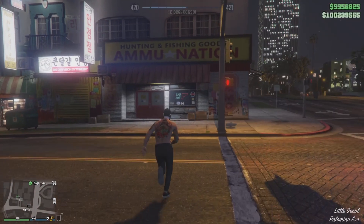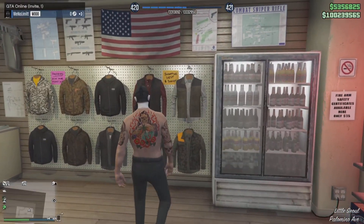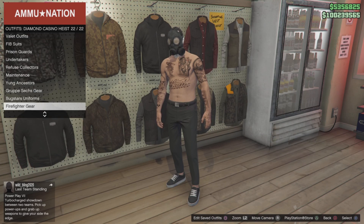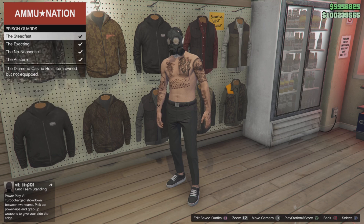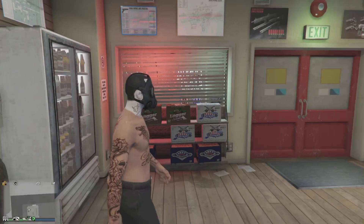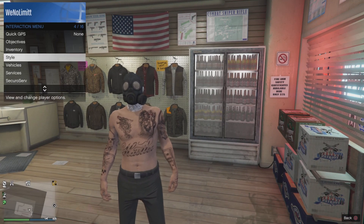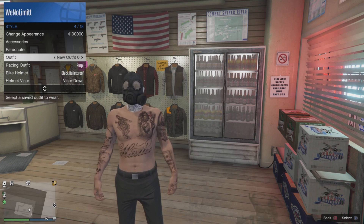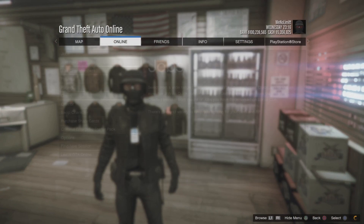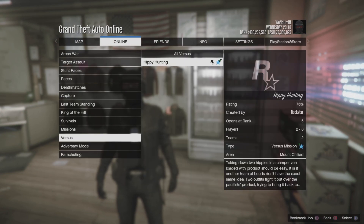Once you quit the job, go inside the clothing store and decide whatever you want to merge onto the outfit — whether it's one of these belts, your paramedic belt, or you want to do the rip sleeve glitch. For this glitch, I'm going to put on my paramedic belt. Then go to Online, Jobs, Play Job, Rockstar Created versus Hippie Hunting.